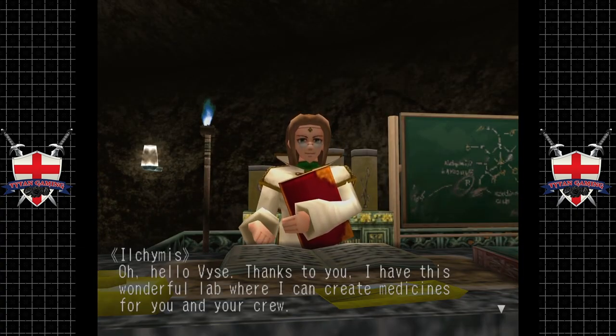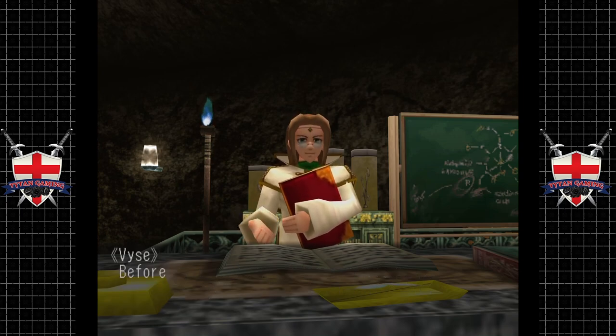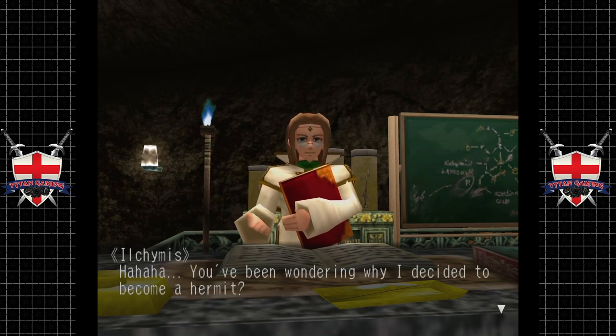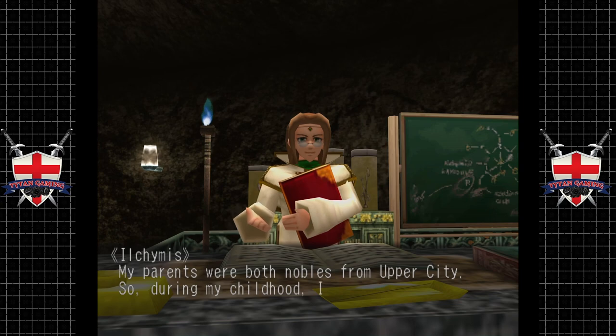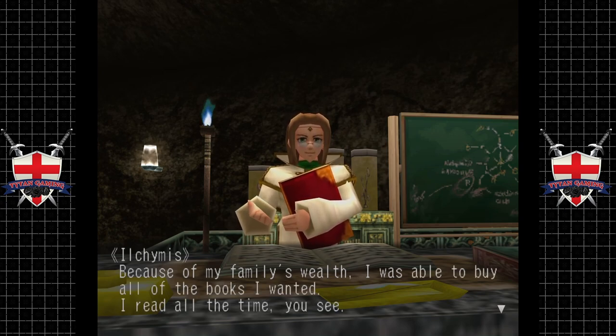Hello Veize - thanks to you I've created this wonderful lab where I can create medicines for you and the crew. I'm glad you like it. I've been wanting to ask - why did you decide to devote your entire life to medicine? Before you joined my crew you lived on that little island all by yourself mixing ingredients and making potions. You've been wondering why I decided to become a hermit - well I'll tell you. My parents were both nobles from upper city, so during my childhood I was well taken care of. Because of my family's wealth I was able to buy all of the books I wanted. I read all the time.